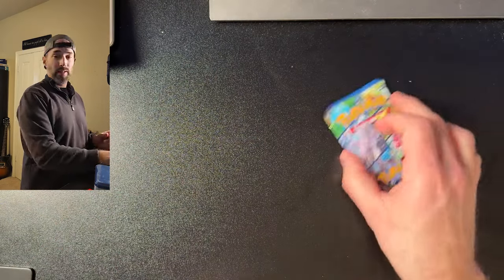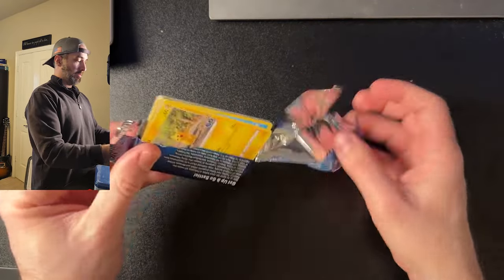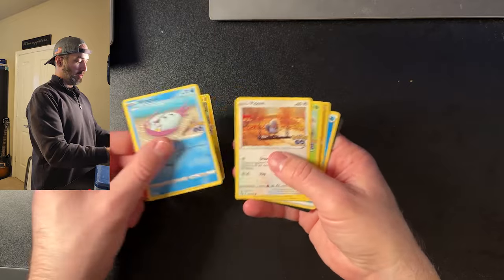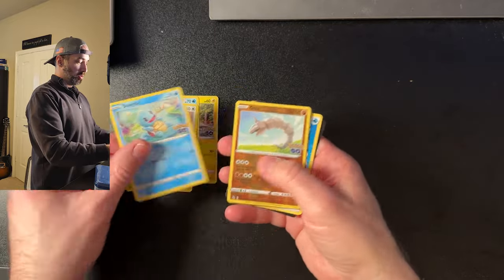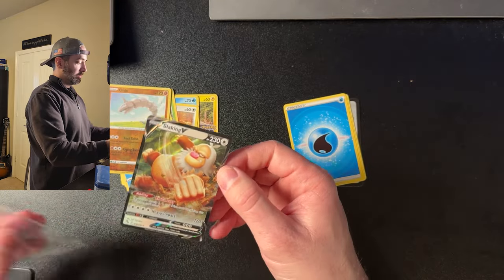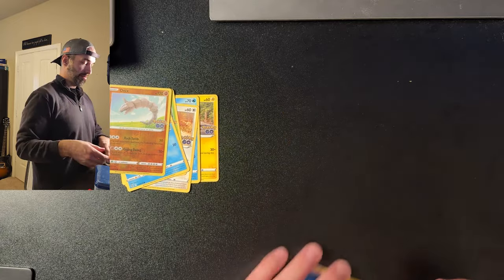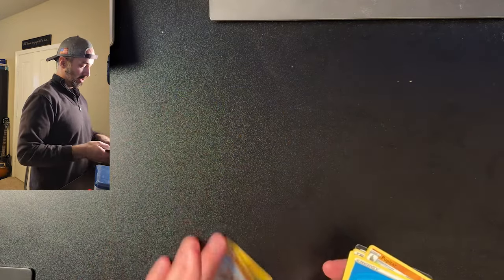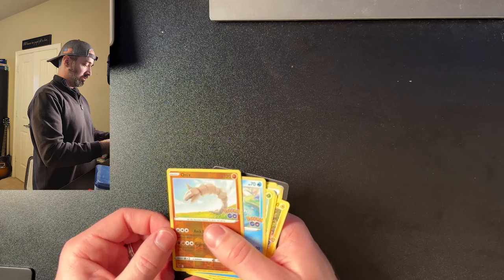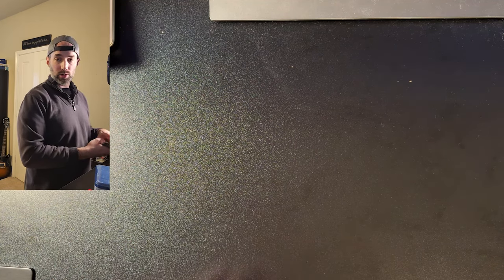Pikachu, Wimpod, Pidove, Bulbasaur, Squirtle, Onyx. Another Slaking V! Well, there you go — it must be in the cards. They know I'm slacking, so that's the card I get. I do like this Onyx as well. So, Pokemon Go 10s — not bad. They're $9 each at Best Buy right now if you can find them. So head on down and pick some up if you're into the Pokemon Go cards.